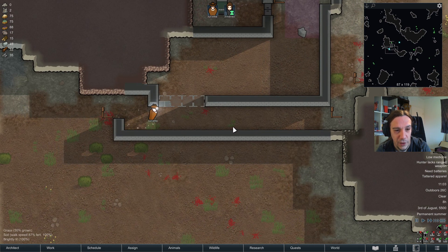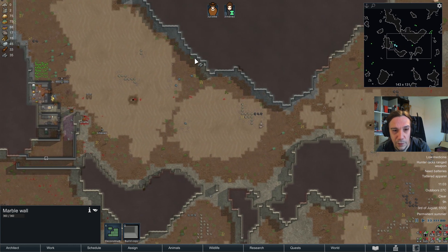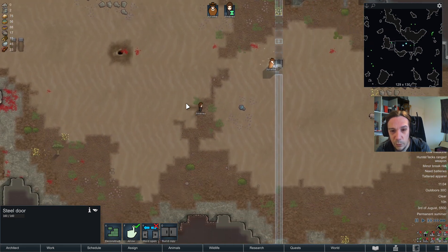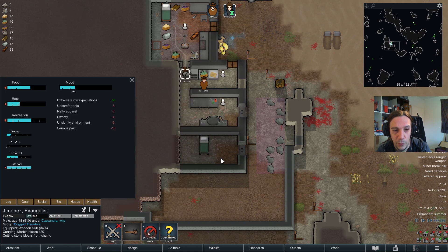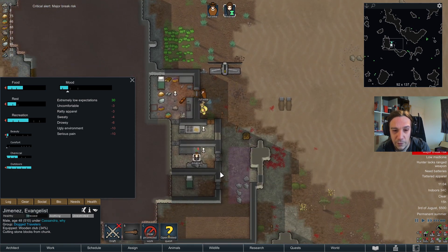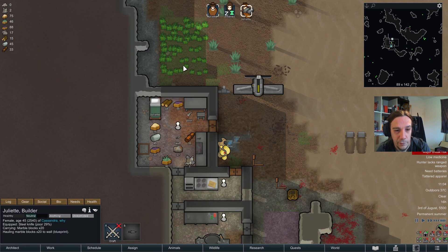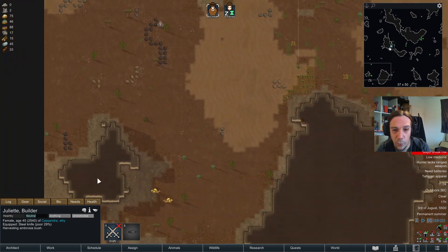The next wall is going to be this one — really important, maybe one of the most important walls here. Jimenez can now cut some stones, so Juliet is able to work on those walls. This gives me some false feeling of safety. Jimenez is able to shoot — somewhat. The thing is, Juliet is a brawler, and she's going to have a severe mood penalty if I force her to wield a revolver.